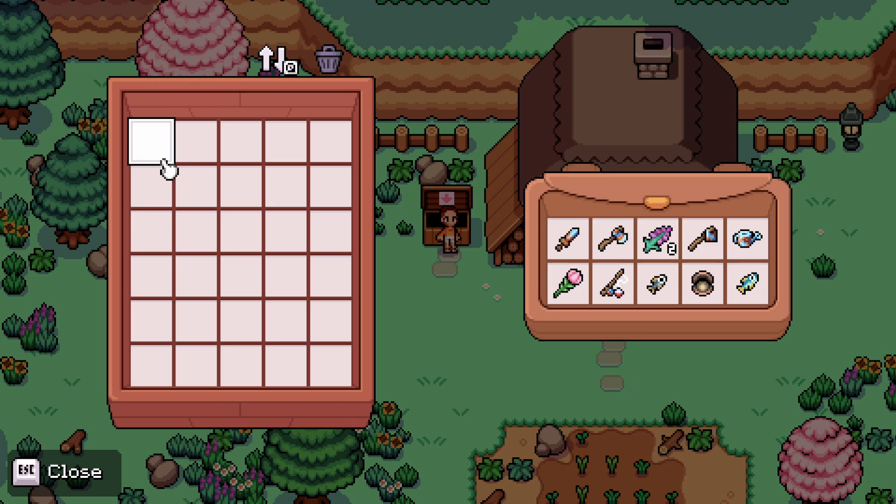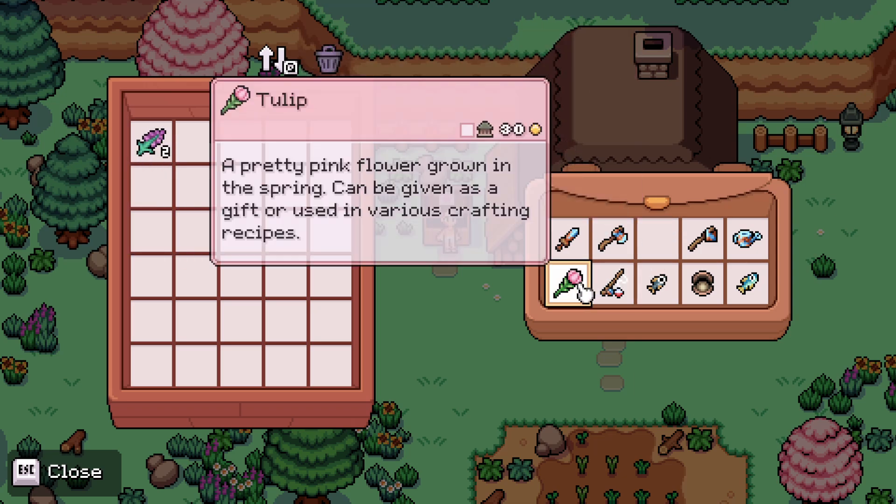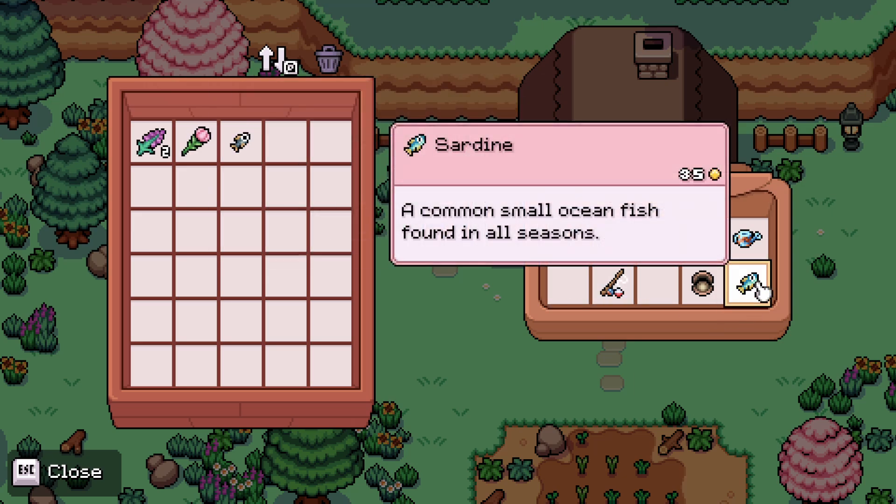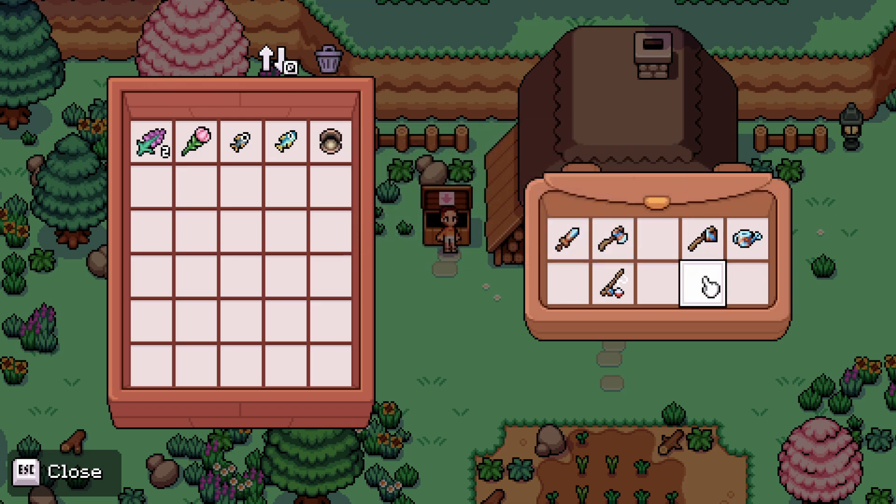I'm going to take that back out, but now that I'm in the shipping bin I might actually look at selling some lilac, maybe my tulip, and maybe some of the fish I've got, which is an anchovy, a sardine, and a clam.